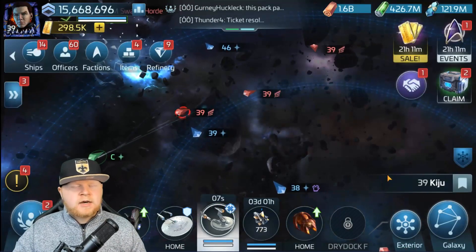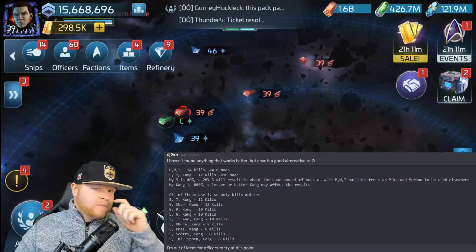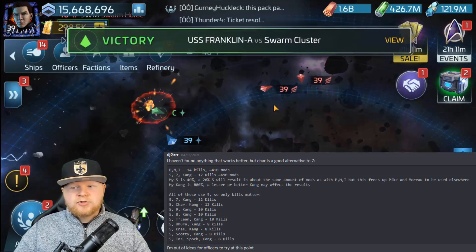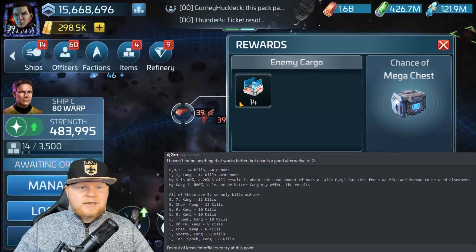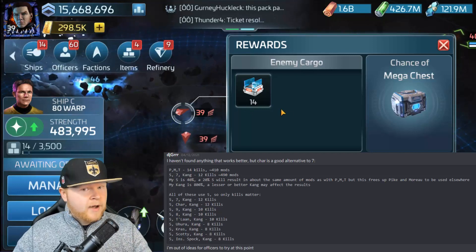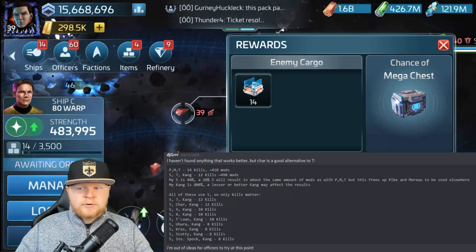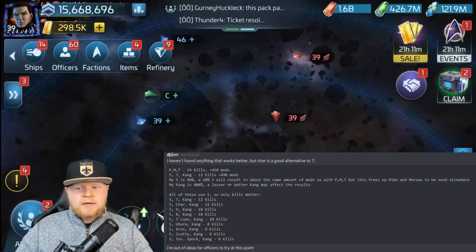I also want to show you this research done by DJ Gurr — I referenced it earlier. You can see his results, the officers he used, and how he was able to grind probes. Remember: the 35s from the new sets don't actually pay out any of these modulators. The test showed how many kills you could get against 37s, where you can actually start grinding for the modulators, and the results in terms of kills mixed with how to get the most probes. It turns out 5 of 10 is the best way to get the most probes — it's OP, it's a great run.